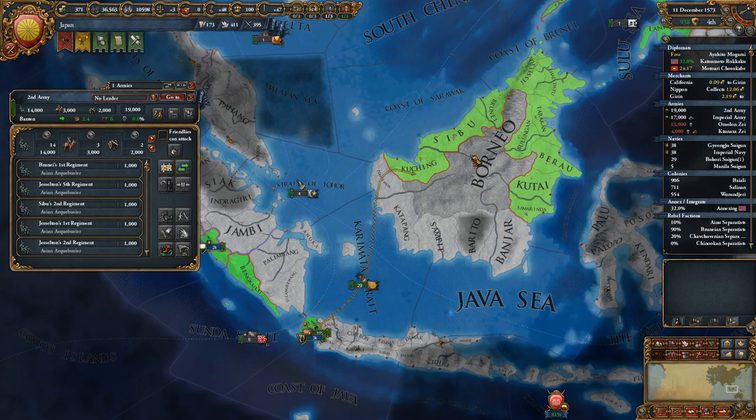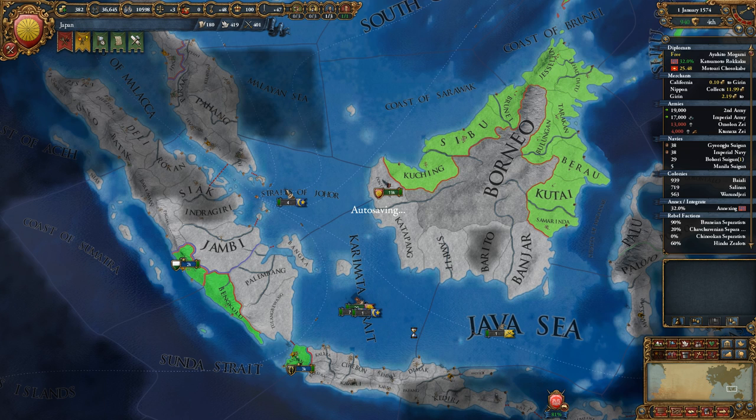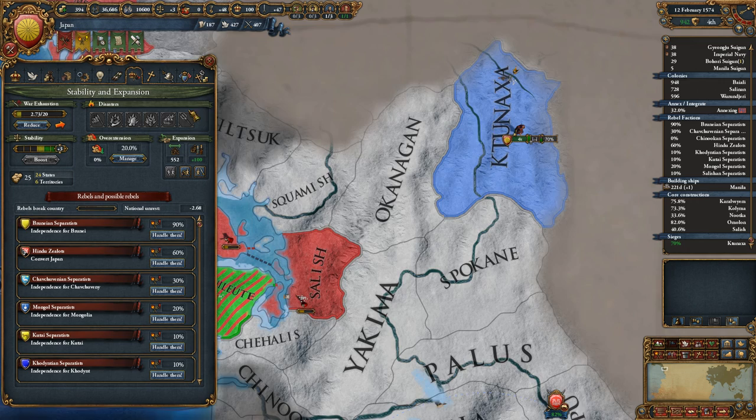It's time to bring this army back up this way. Unrest is at 3 point something percent due to war exhaustion, overextension, wrong religion, intolerance — yadda yadda yadda. 70% chance to finish this war and we need a couple months of peace.